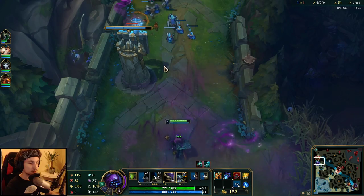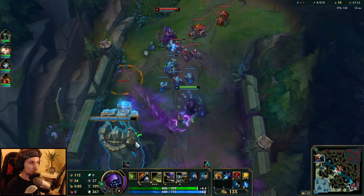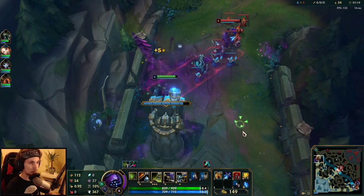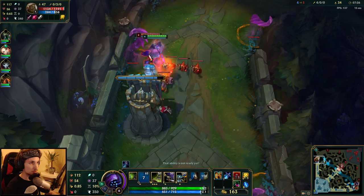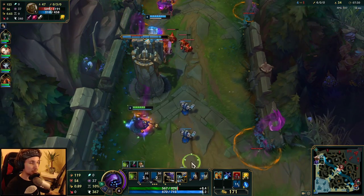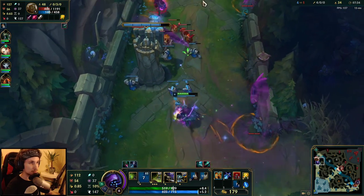The second power spike is the Sheen item. If you get this combination — Tiamat and Sheen — the lane is over for most matchups. This is like the perfect combination. I can't really fight him right now because he's going to pop his ultimate on me, so I just reset.